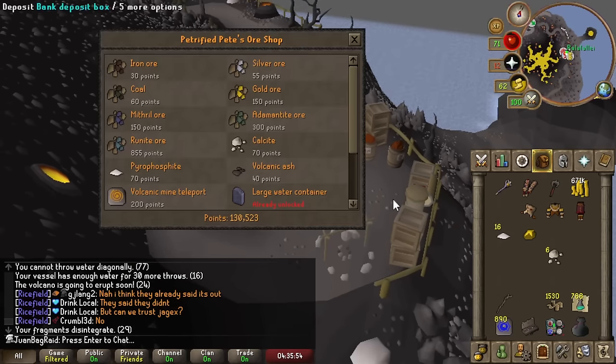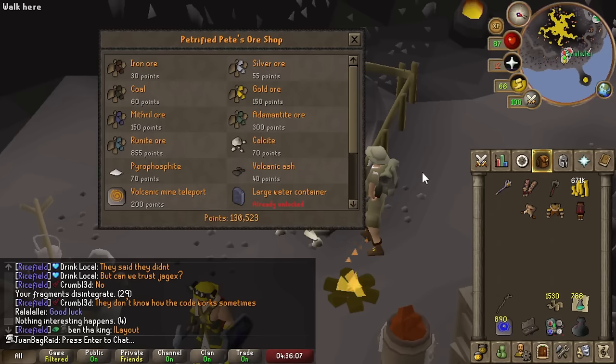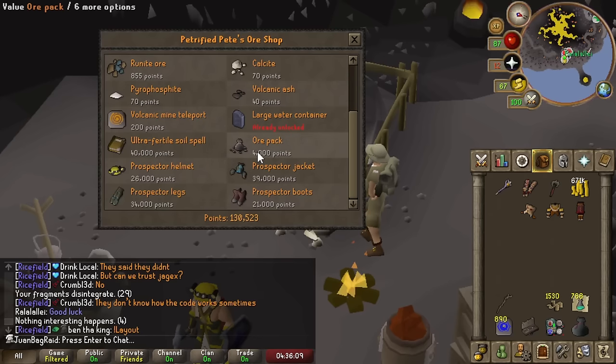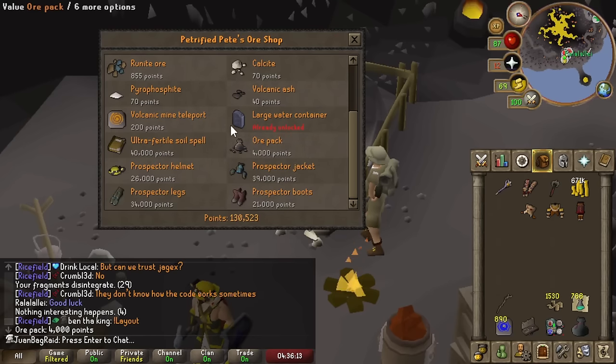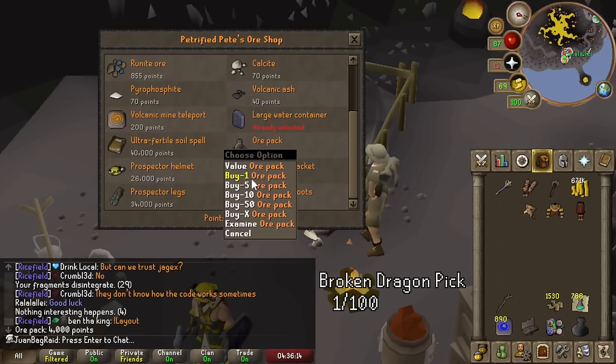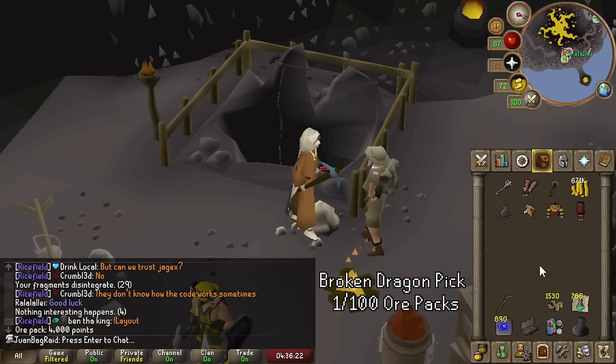We have 130k points — that's like 30 or so gambles. This is the item we need to buy: the ore pack. We're going to buy one at a time so we don't waste our points on Prospector if we get leftover points. Let's buy one. The first one — you actually get a lot of ore.